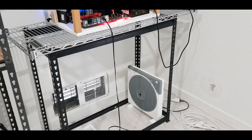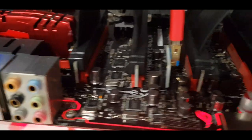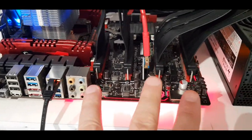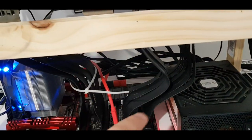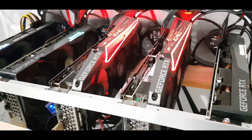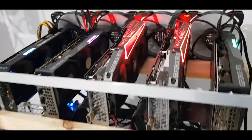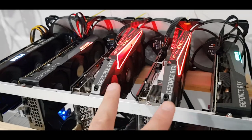Got one of my original rigs here — it's a Rampage, an X99 or X79 motherboard. The good thing about these is they have quite a lot of full x16 PCIe slots, so you can actually run full-width risers up to 3060s. The original 3060s can be unlocked with the 470.05 driver and use up to about eight slots, so you do need those full-width risers to really optimize hash rate. This rig has two 3060 12GB cards getting about 50 megahash with the 470.05 driver.